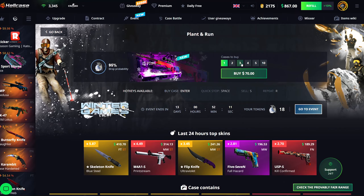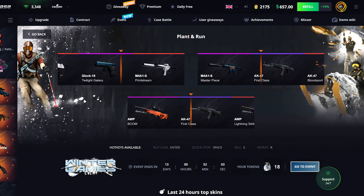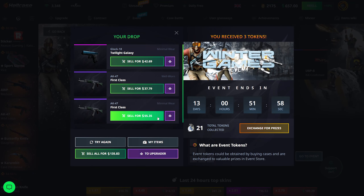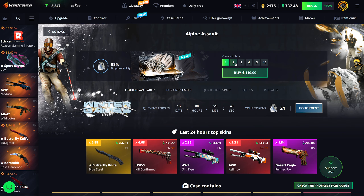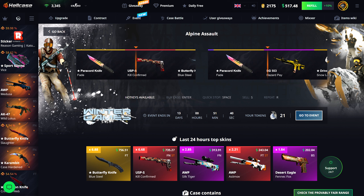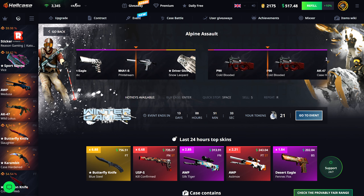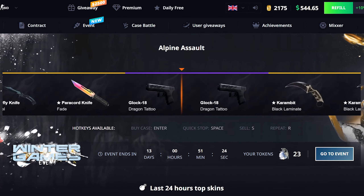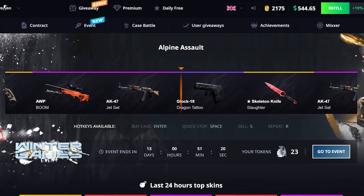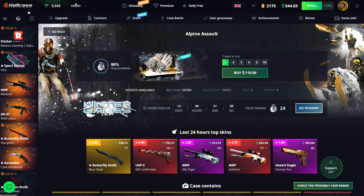Moving on to the Plant and Run case — three of these for $210. We get two AK First Classes; one is $55 but this is a $70 case, so that's just not good. I'll hold on to that one for upgrades. Now the most expensive case at $110 each — doing two to start, then maybe one more depending on how it pays. It's not paying at all. One more — we get a Dragon Lore Tattoo, but it's only Minimal Wear at $53. I'll hold on to that.